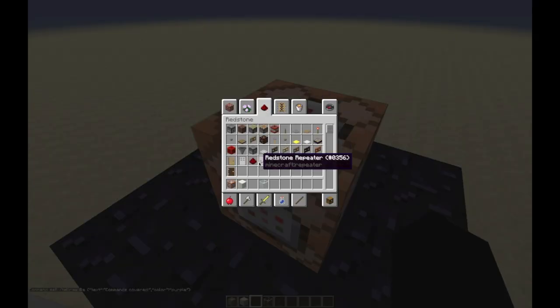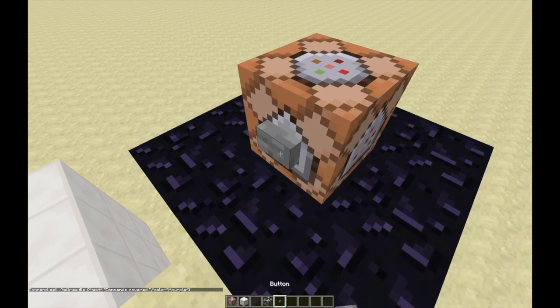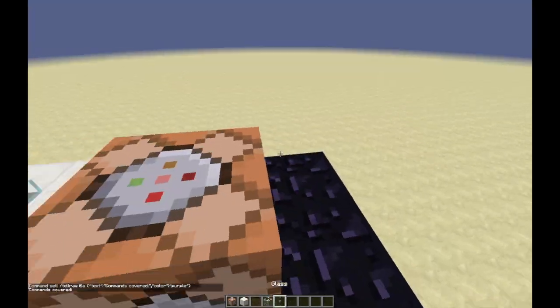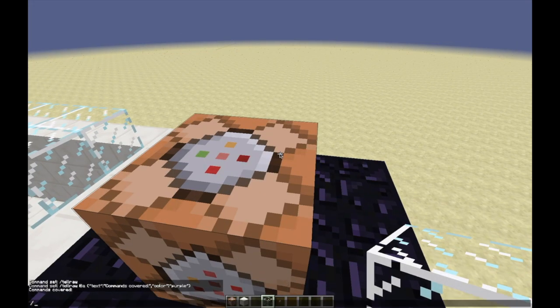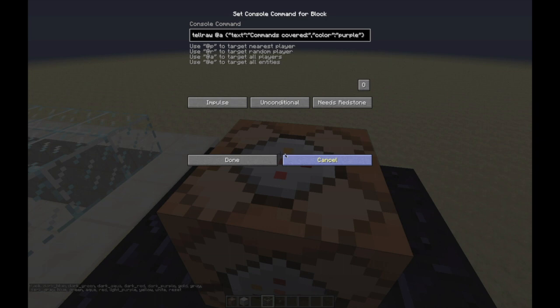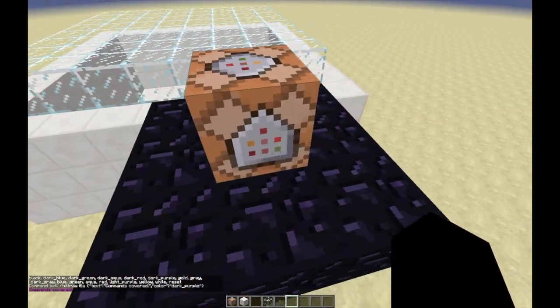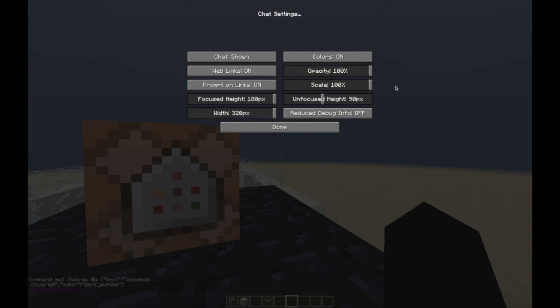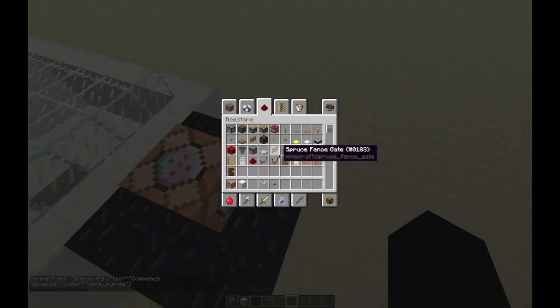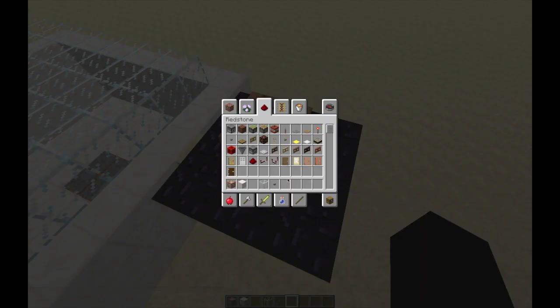Let's have it as purple, because I believe that's a valid color. Now if we grab a button — but it looks like purple is not a valid color. So if we go to scoreboard, teams, option, our test team, and then color — those are the valid colors. We do have a dark purple option. Interesting that there's no light purple. Anyway, 'commands covered'. I also increased my chat size and I'm going to turn off command feedback once again.